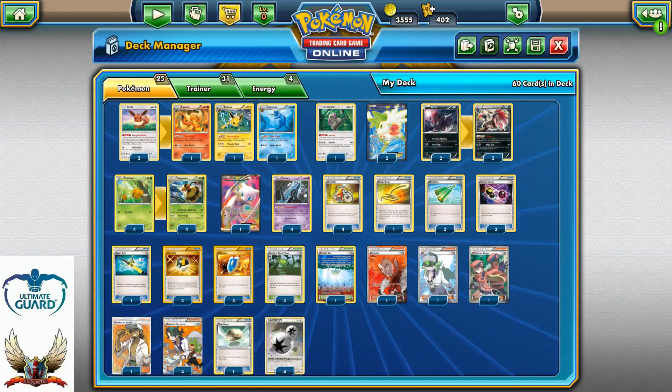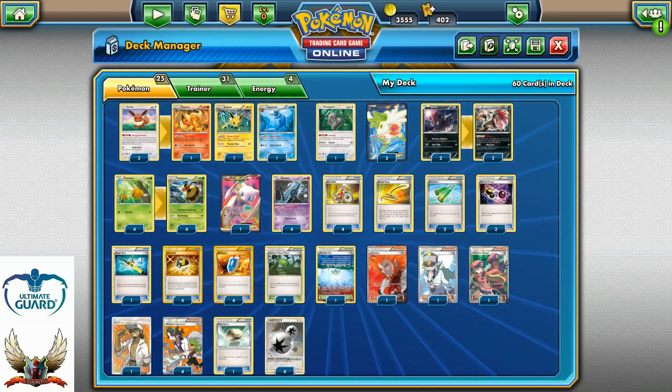Welcome back to Pokemon, this is TCG Center. In today's video we'll be looking at a deck for the standard format — the Wesprit/Zoroark evolution deck featuring some of the latest cards from Sun and Moon. Let's take a look at the deck: 25 Pokemon cards, 31 trainer cards, and four energies.